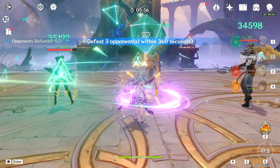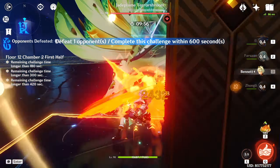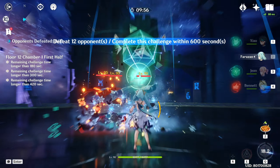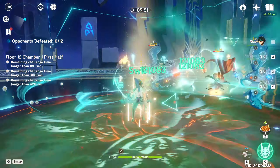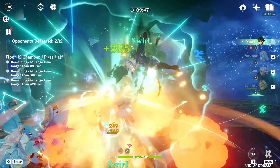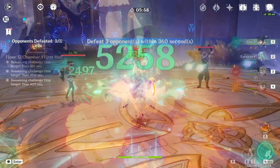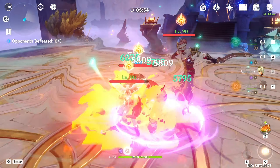Just as a disclaimer, my main account's Farazhan is C6, but my alt account's Farazhan is only C3. Big thanks to Jasper for lending me his account to record Xiao footage, on which he also has a C6 Farazhan. Keep in mind that footage with Kazuha or Xiao is with a C6 Farazhan, and footage with Wanderer is with a C3 Farazhan.